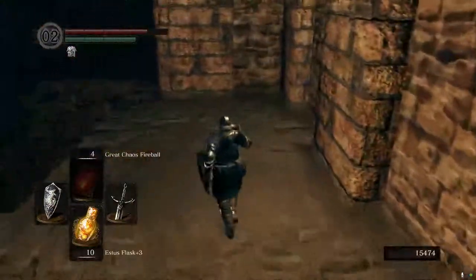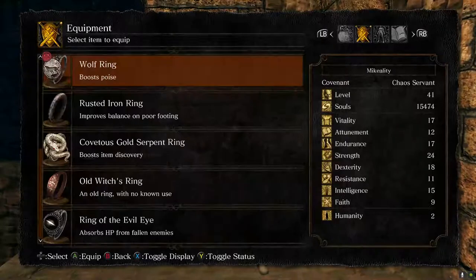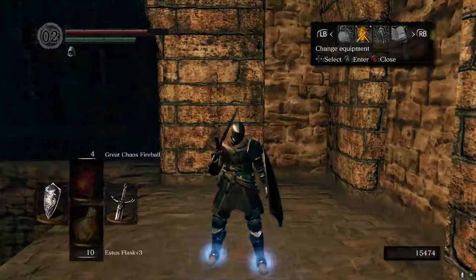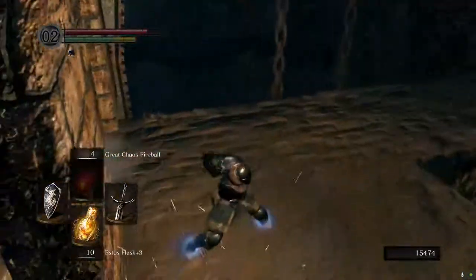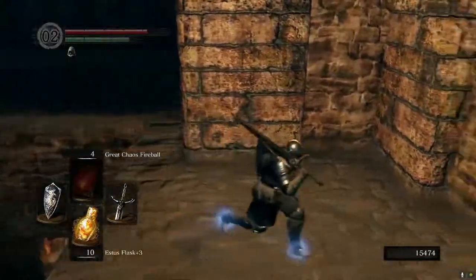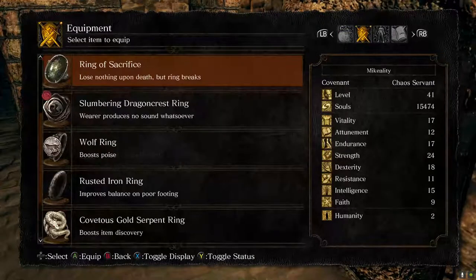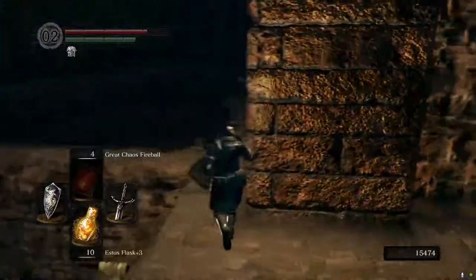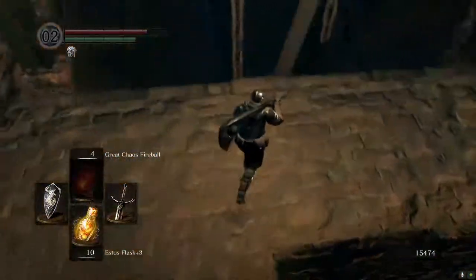They also use rings like this — the slumbering dragon crest ring. This is a cool ring; I actually used it for a while on my first playthrough, but I don't think it's actually super useful. It makes you make no sound at all — it gives you these bubbles on your feet. Your sword will still make sound if you smack it into something, but your footsteps and rolls are completely quiet. This actually does let you sneak up on enemies to go for backstabs. Definitely fitting for a ninja build, but we're going for the heavy knight build — we want them to know where we are.